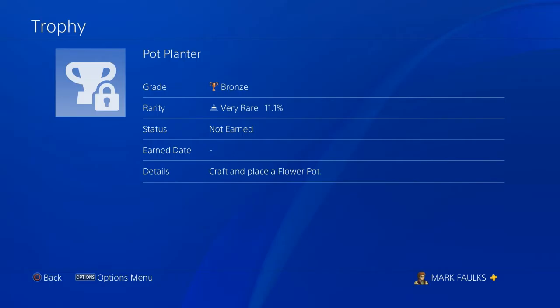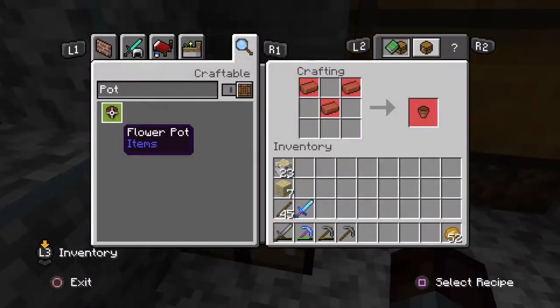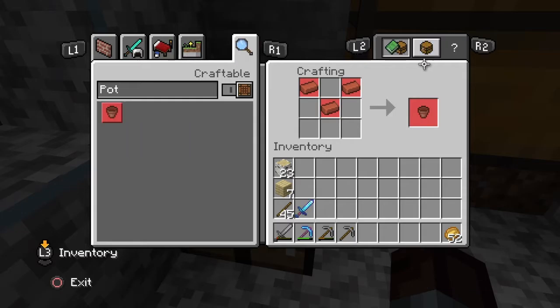Craft and place a flower pot. The first thing we need to do is go into our crafting table, go into our search bar and type in 'pot', and this will show us what ingredients we need so we can build a flower pot. We need to craft some bricks — three bricks to make one pot.